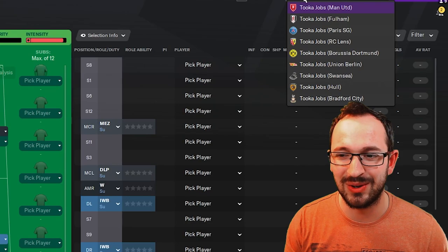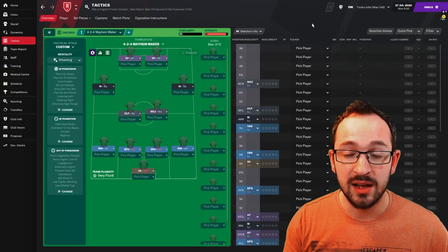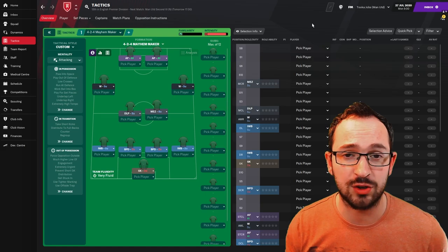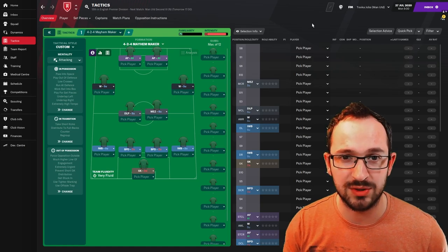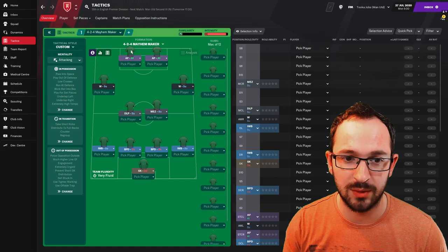For all of you that can't download the tactic, the download link will be in the description. I will put the tactic in my Discord as well. But if you can't download, just follow all the instructions I'm about to give you manually and you should be able to replicate it pretty well. So: advance forward left, advance forward right, winger left and right - and that's mark specific position, so your winger left is marking the defender right and your winger right is marking the defender left - and then a deep line playmaker.